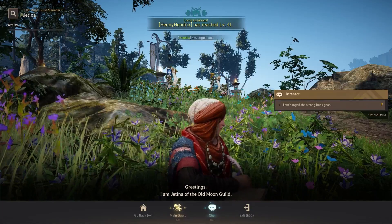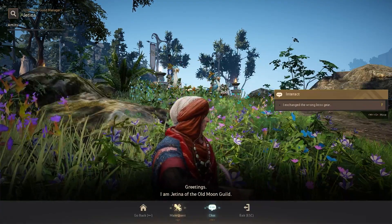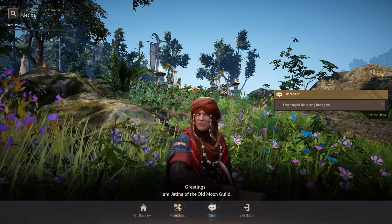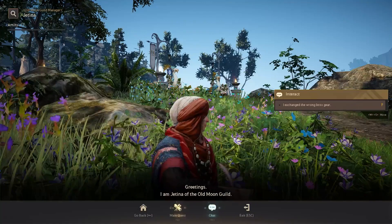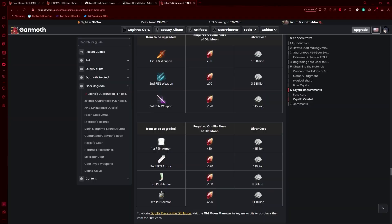Jatina is one of the best resources for all new players, as it allows you to get one guaranteed pen accessory through minimal amounts of cost, as well as allowing you to reform tet gear into pen gear at lower costs. All this stuff is very powerful, but you need to know how to do it.